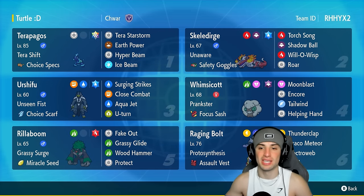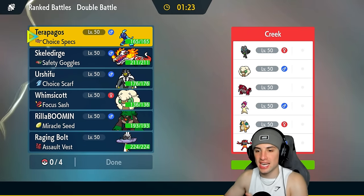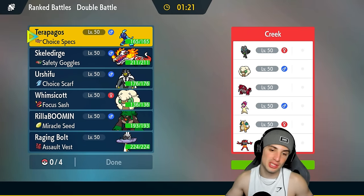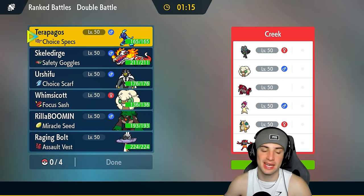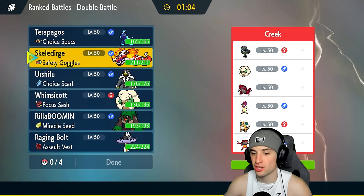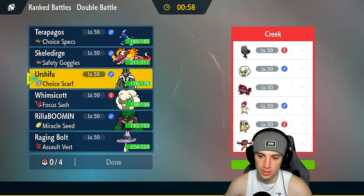Let's hop into our first match showcasing the Skelly Dirge Regulation G team. We're going up against Groudon with Hisuian Typhlosion, which obviously knows Eruption — one of the best Fire moves in the game — so we have to watch out for that. They also have Incineroar, Dragonite, Whimsicott, and Walking Wake. Our main way of countering weather would be Terapagos Terastallizing. A lot of their Pokémon soak up Fire moves well — Typhlosion, Dragonite, Incineroar — Torch Song will be neutral on most of them.